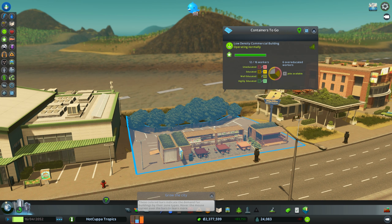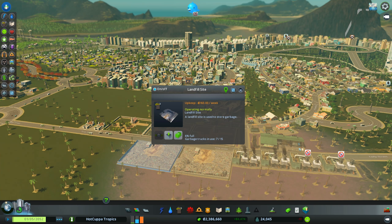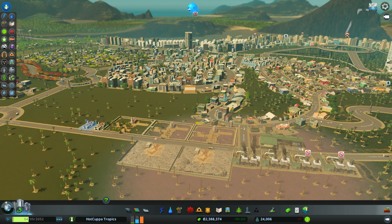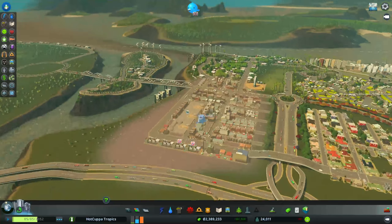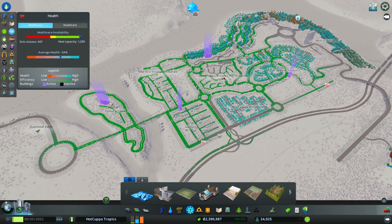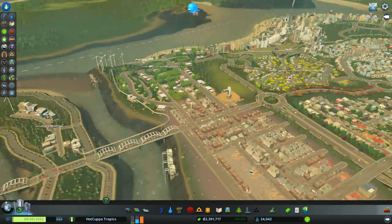Power and water are auto-connected, and the garbage service is connected too. How's our garbage situation? The landfills are 46%, 19%, and 63% full. The incineration plants are still turned off — we can turn them on if needed, but there are plenty of reserves. Death care has space available and we have crematoriums across the city covering multiple areas, so we're good.